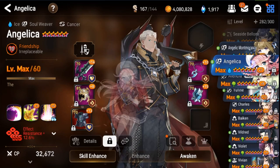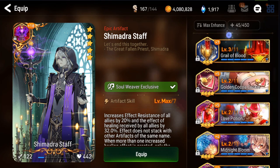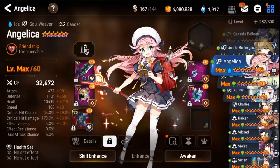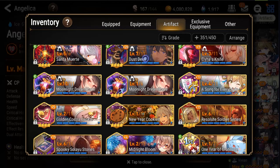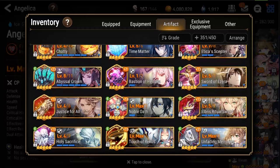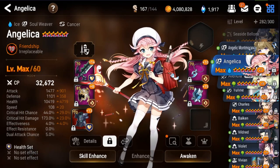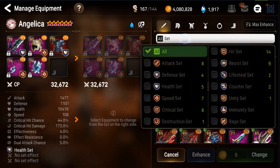Angelica is not built yet. Harpa is not going to be worth it — you'll want a Proof of Valor on her. Let me check — you've got it on a level 50 Chloe. I'd suggest moving that over to your Angelica. You're going to want to make sure she gets extra thick stats, so let's take a look at her gear options — speed and health.